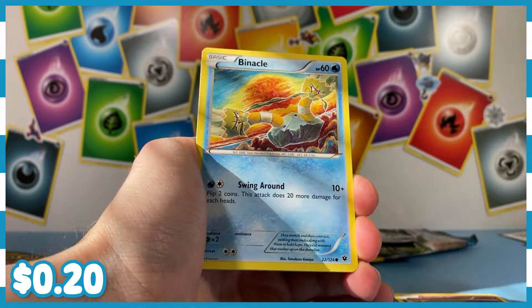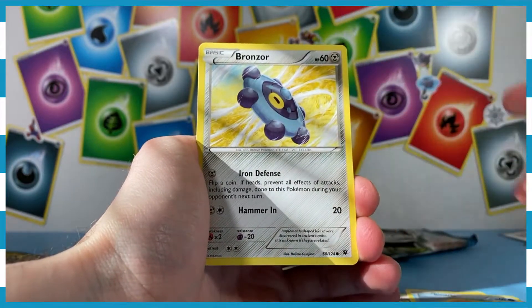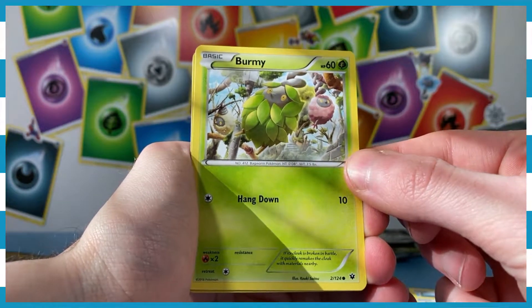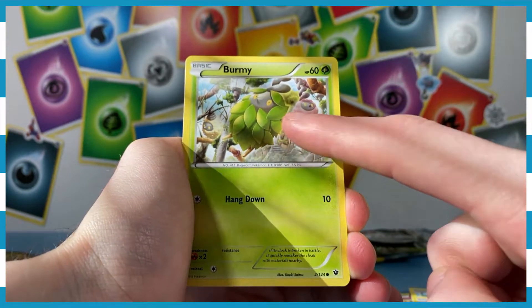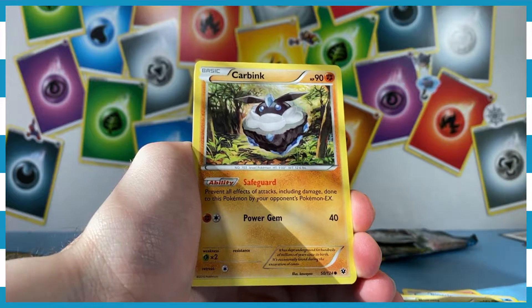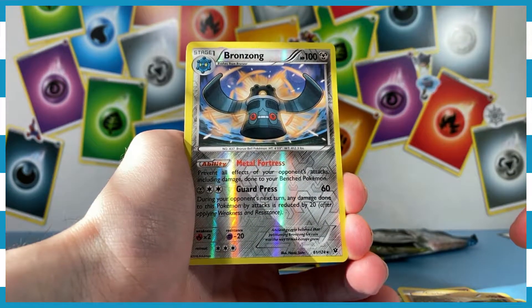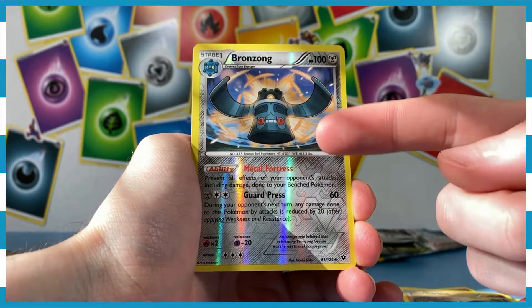We've got Binacle pulling out a piece of string. We've got Bronzor just kind of spinning around in the field, having a great time. We've got Burmy — all three forms of Burmy on this card, which I think is really cool. Burmy is an underrated bug type. We've got Carbink, which is just a wonderful word to say. We've got Bronzong as our reverse, which is pretty cool. I love Bronzong. Metagross, Bronzor — those are different evolutionary chains. Sorry, I've gotten them confused. That third chain is my favorite.